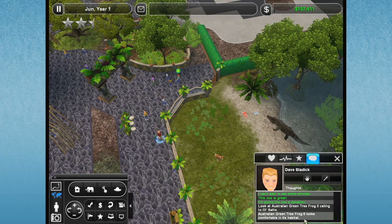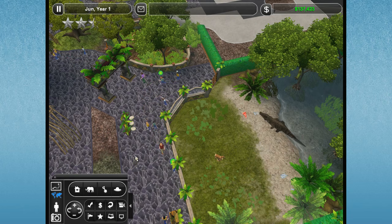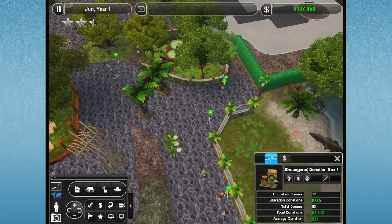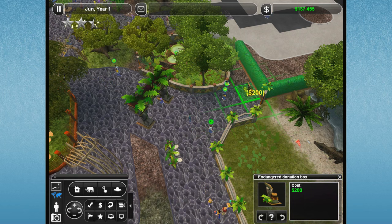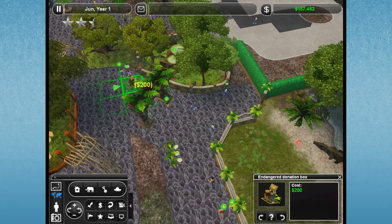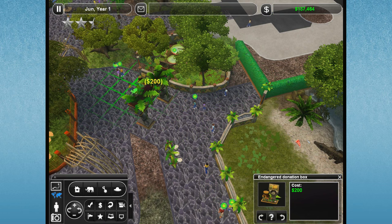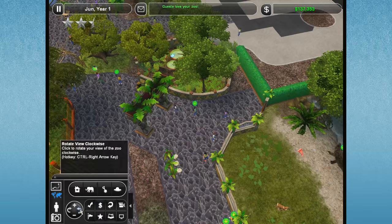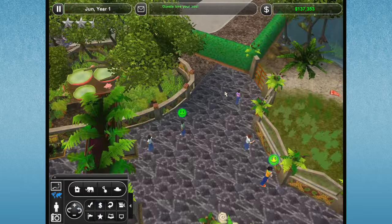Green Australian Tree Frog 6 looks comfortable in its exhibit. He might be coming over to give some donations - we should probably put another donor box. I'll go ahead and put the donor box right there. I'm kind of thinking this would be a good spot for maybe a little gift shop or something like that, so we'll consider that.